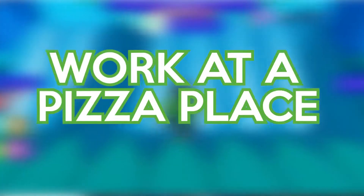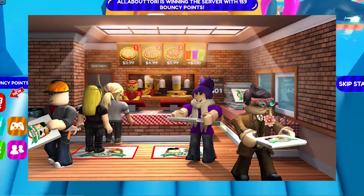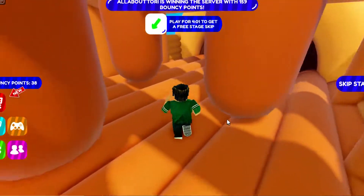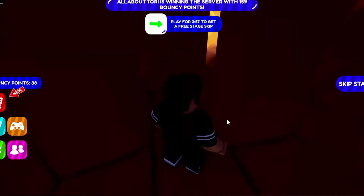Number 1: Work at a Pizza Place. Work at a Pizza Place is the exact opportunity for us to work as a team to build our very own pizza restaurant. You can either be a cook, a cashier, or even a delivery mule.